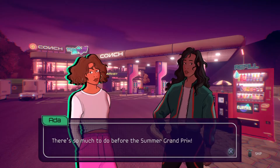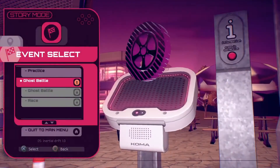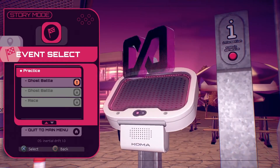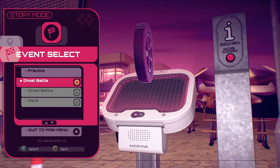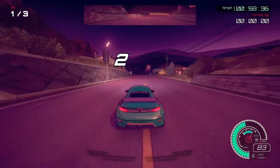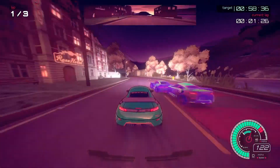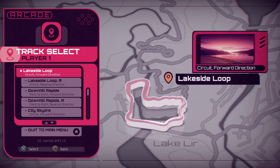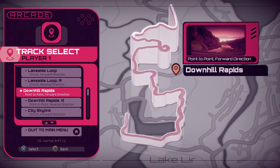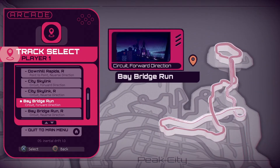Next up is a Challenges mode, which allows you to unlock different cars through challenges like getting enough points in a race, beat-the-clock events, beating a ghost racer, or time trials. Then there's Arcade mode where all tracks are unlocked from the start — you can play ghost modes, timer modes, race modes, and dual modes. Finally, Grand Prix mode is a set of races in clusters you complete to advance to the next group.